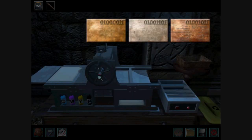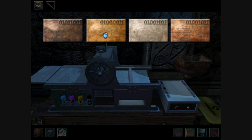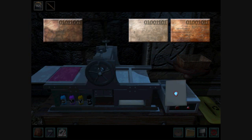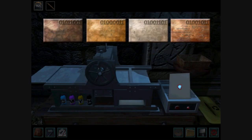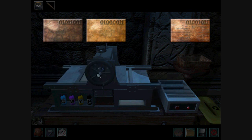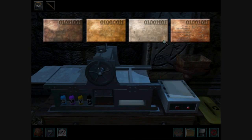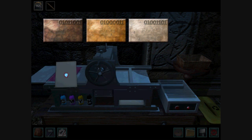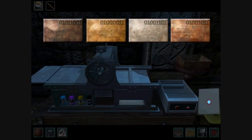You can get a Master Printer award by playing with the colors. What you have to do is print each plate with each color. This time I'm doing magenta — print a piece of paper with all four plates colored to magenta. Then do the same for cyan, yellow, and black. Each time you're finished with a piece of paper, just stick it in the shredder. Do that for all four colors and that gets you the Master Printer award.